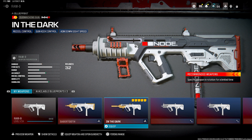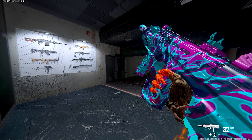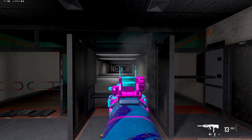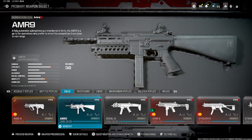Moving on — RAM-9, the new RAM-9 SMG. Oh, this one's moving — let me check it out. What the hell, what's so fat at the end? I don't know, but it looks cool. I like that blueprint. There are only two blueprints for it.